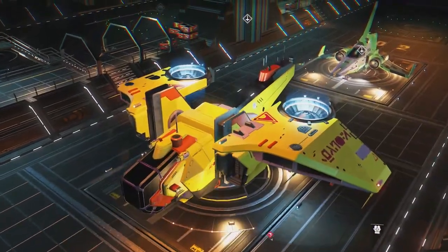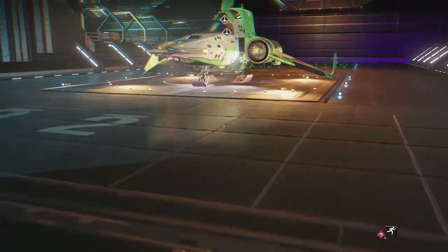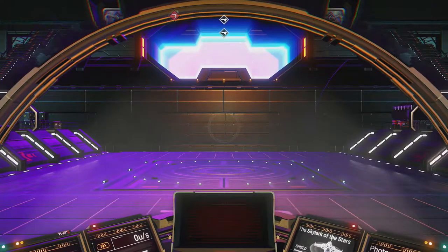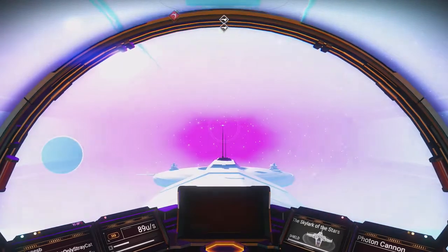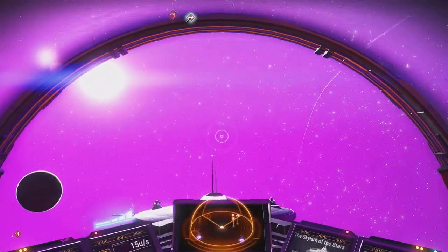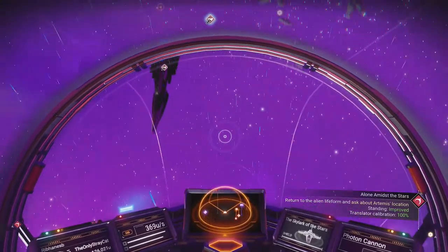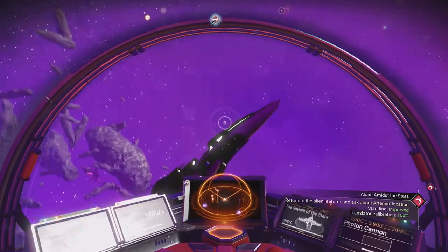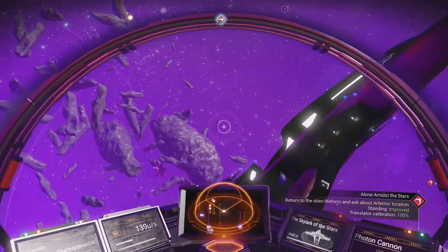It's a big ship that I'm sure I'm not going to be able to afford, on top of the fact that it's not my color scheme. We're going to have to fly over to my ship that's damaged. Luckily, it tends to have a nice little marker that tells me where the damaged ship is, so I can go over and fix it.